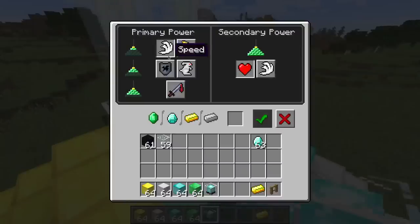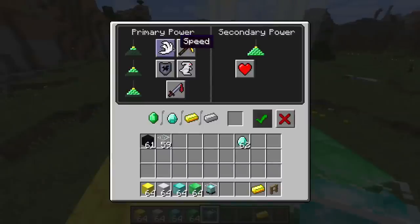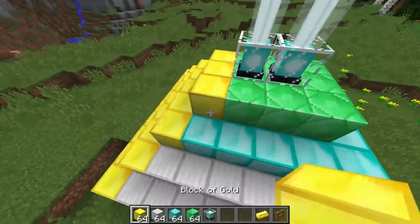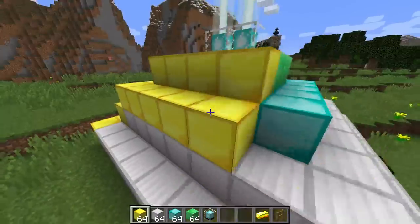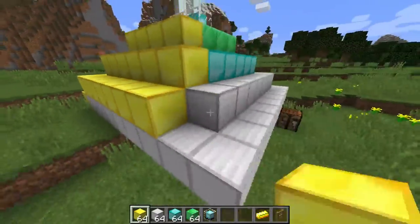I believe on this one I had speed and regeneration. Let's choose haste and regeneration and accept that. And then over here we'll do speed one and two — so now we'll have speed two, which is kind of nice. And if I wanted to go even further, I could extrude this even more and then fit two more beacon blocks onto this structure by adding a few more resources.